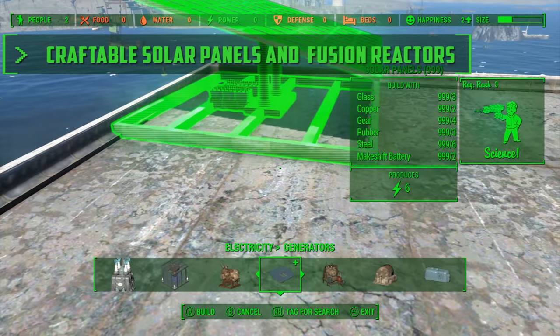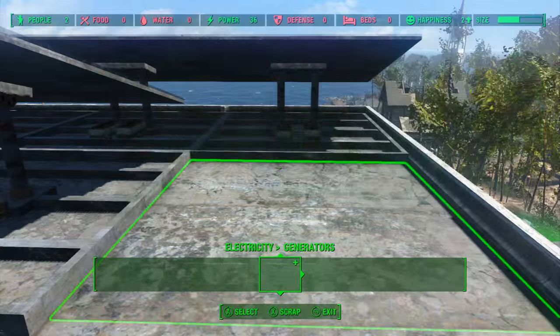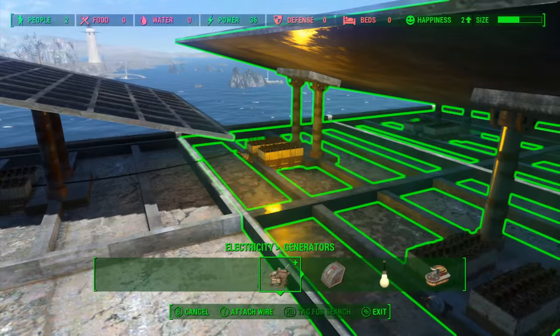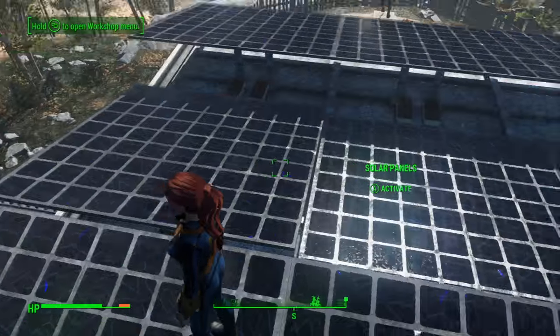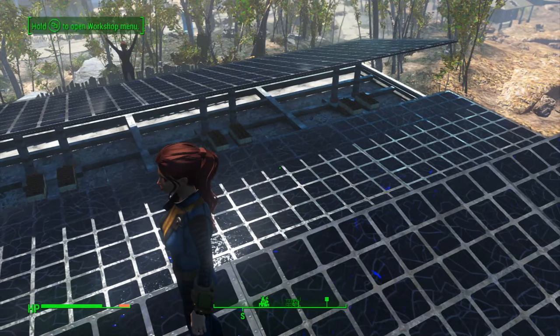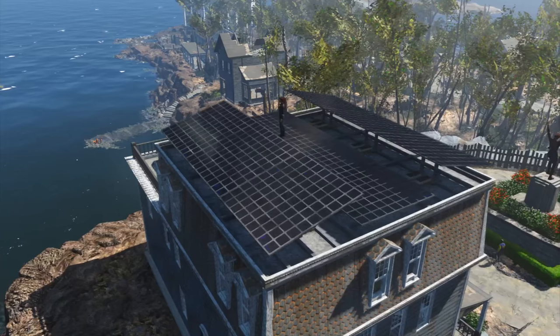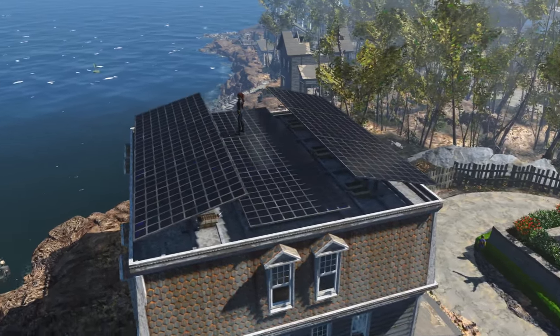I decided to put some hanging lights all around the front porch to make it look like a redneck who has their Christmas lights on all year long. And for the roof, I decided to go with Craftable Solar Panels. I wanted to put something on the roof but wasn't sure what decoration-wise, so solar panels it is — they look like a pretty nice decoration. I've arranged them so they blend in with the roof. They're beautifully animated, they give you power, they're lore-friendly. You really can't go wrong with solar panels.